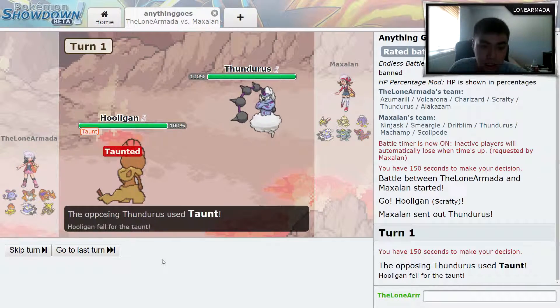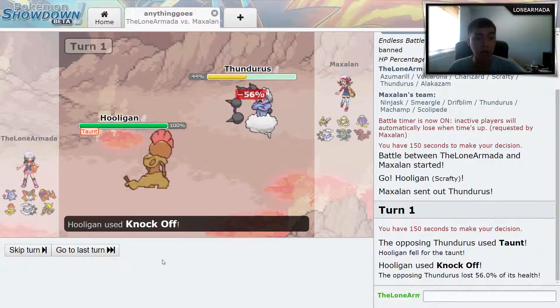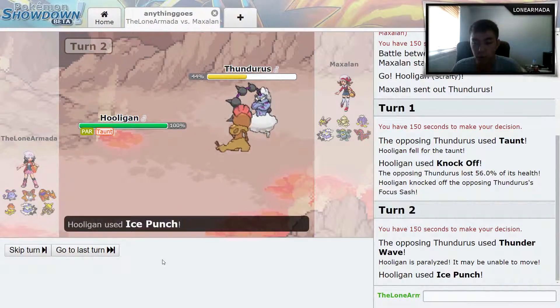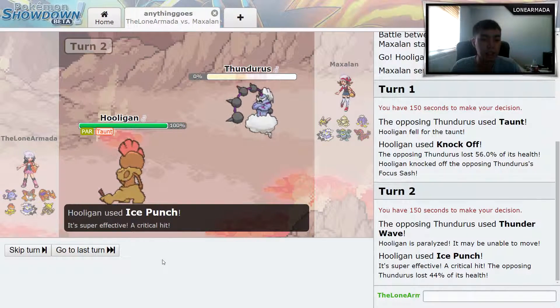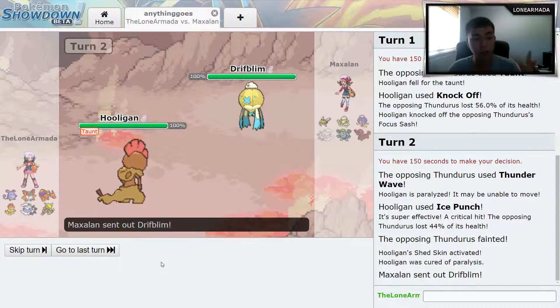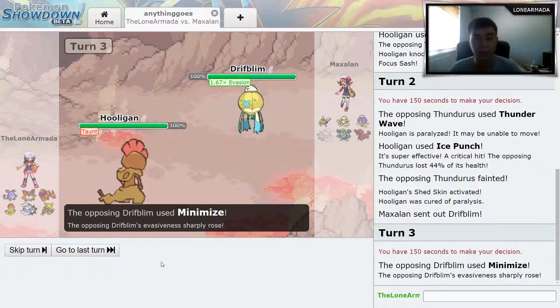I send out the Hooligan and he sends out his Thundurus and he taunts me, but that's okay — I wasn't gonna go for a dragon dance like I normally do. I go for a Knock Off, knocking off his leftovers. Then he goes for a Thunder Wave and I go for an Ice Punch and finish him off. I'm shed skin so that paralysis goes away.